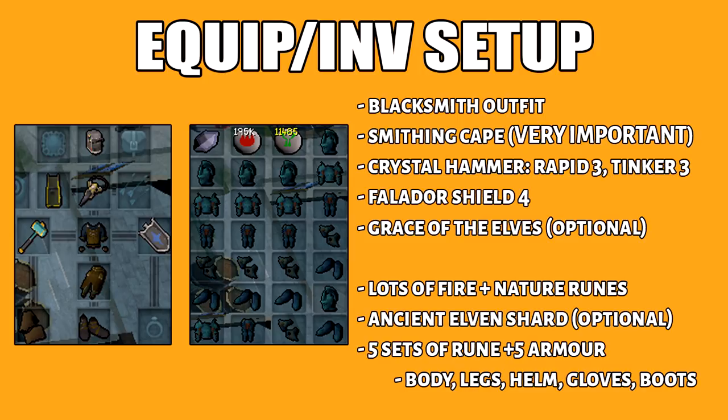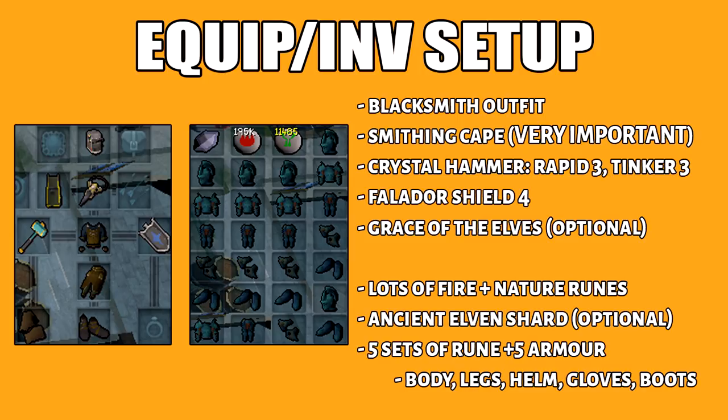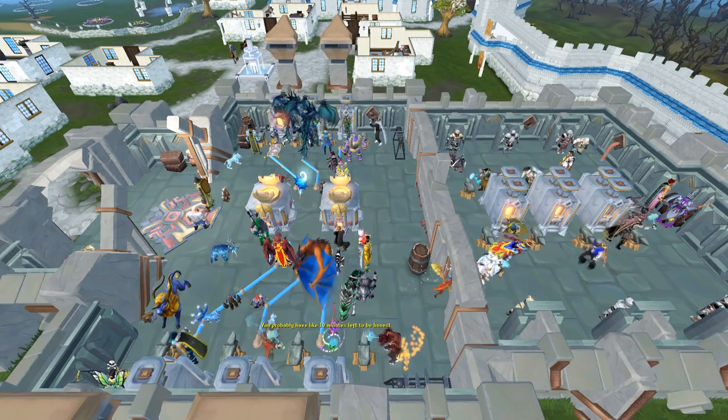The location is at Artisan's Workshop. I strongly suggest World 70 because the Luminite injectors are constantly active. For those who don't know already, these are the replacements of the portable forges.